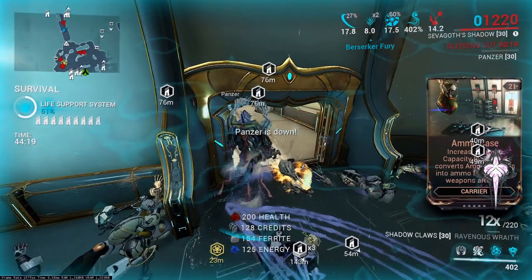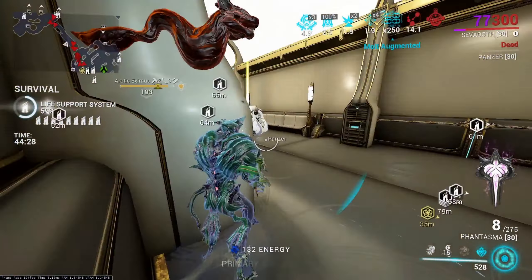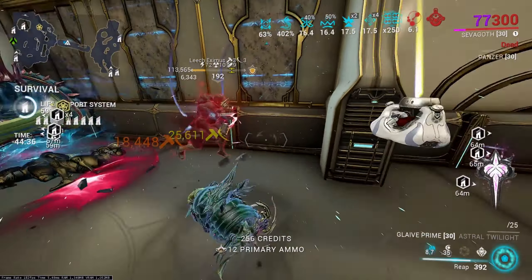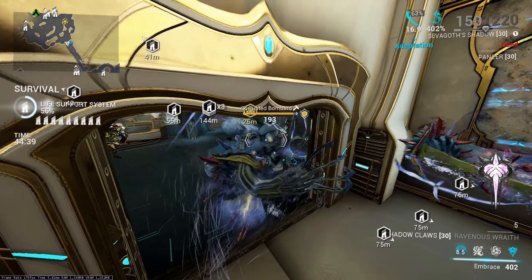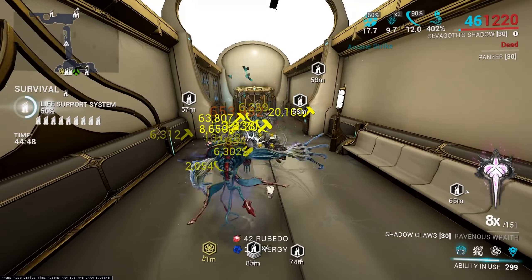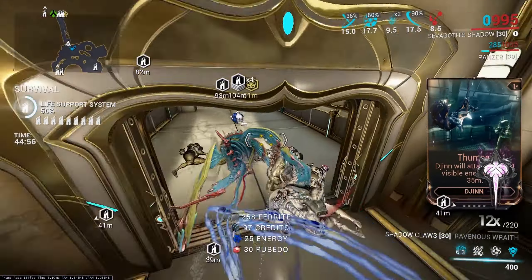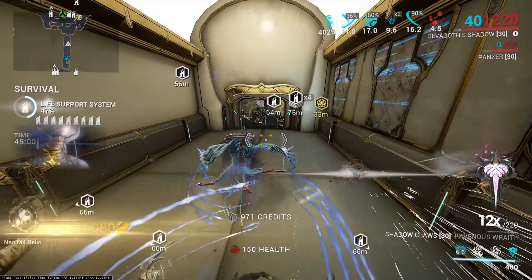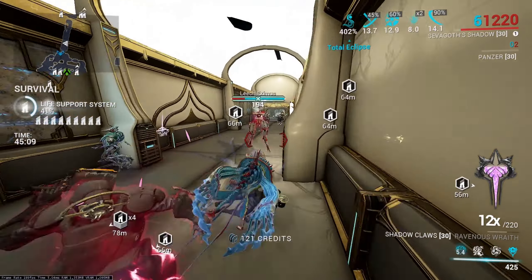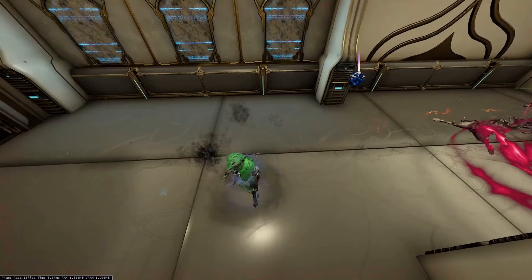As for the gun build, you have decent survivability — it's actually not bad. But Sevagoth's problem in his main form is he doesn't have that much armor and has about average health. You throw on Blessing, but then you just have average armor and no form of DR outside of Adaptation. So you're relying on Gloom to slow everything down so you don't randomly get one-shot. But you will eventually randomly get one-shot — a Bombard can easily one-shot you only 5 minutes in with no DR. You will just occasionally die as Sevagoth on a health tank build; there's really no saving it. Running 5 blue Archon Shards for health and armor will just delay the inevitable.